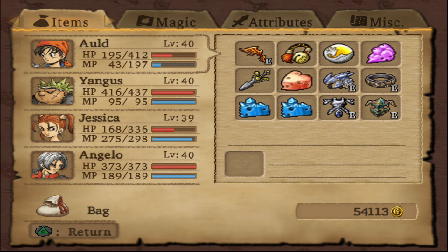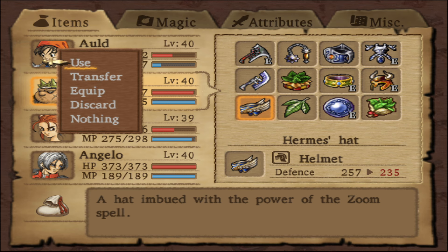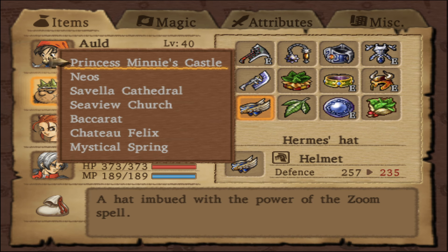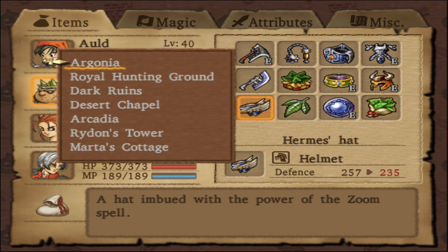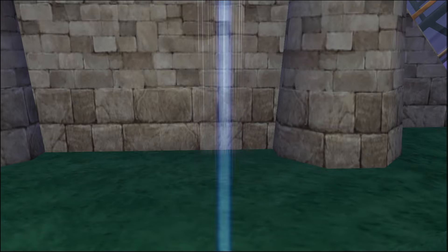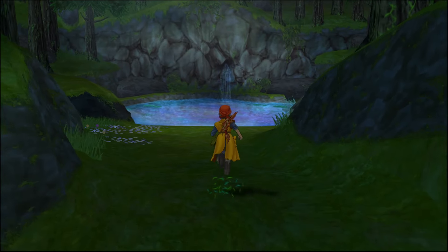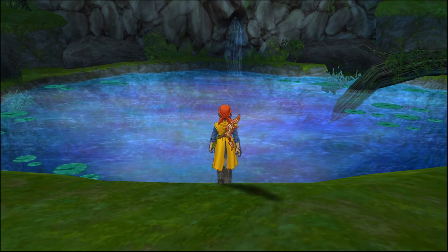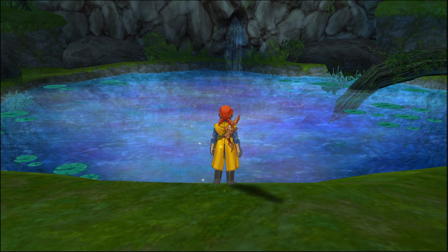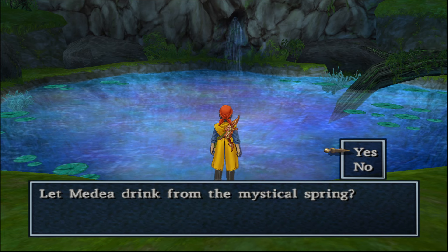So that's basically it for what I can think of doing right now. There might be something I've missed — we shall see. For now, I want to go to the Mystical Spring. We'll see if Medea has anything to say now, and this will also heal us up. Alt drinks from the Mystical Spring. The party's HP and MP are fully restored. Let Medea drink from the Mystical Spring? Yes.